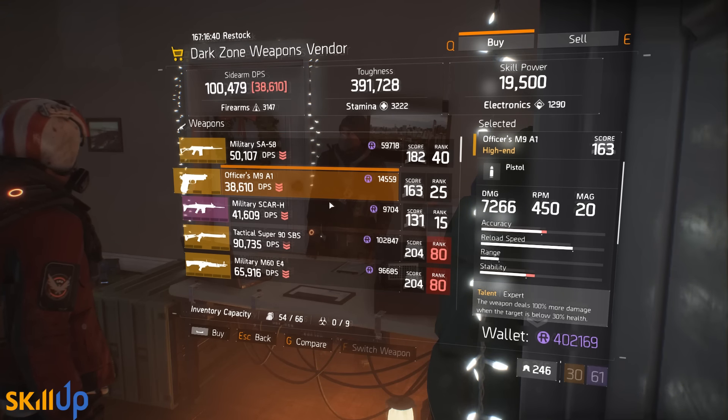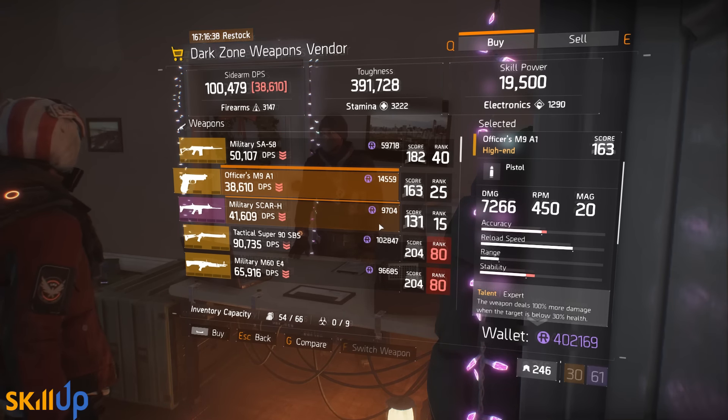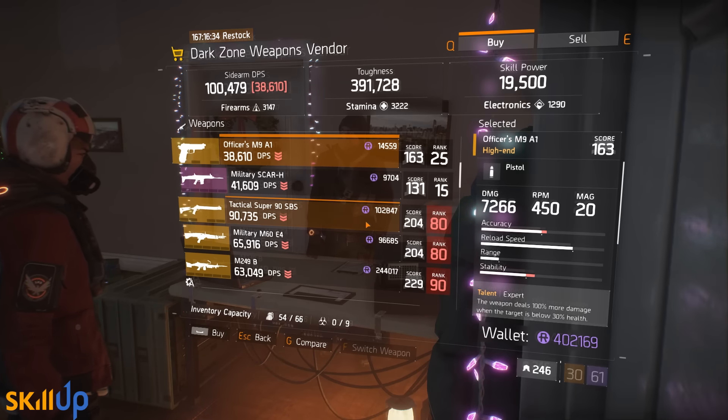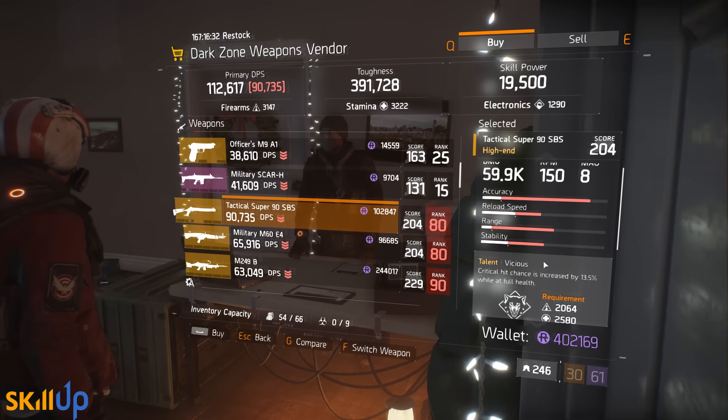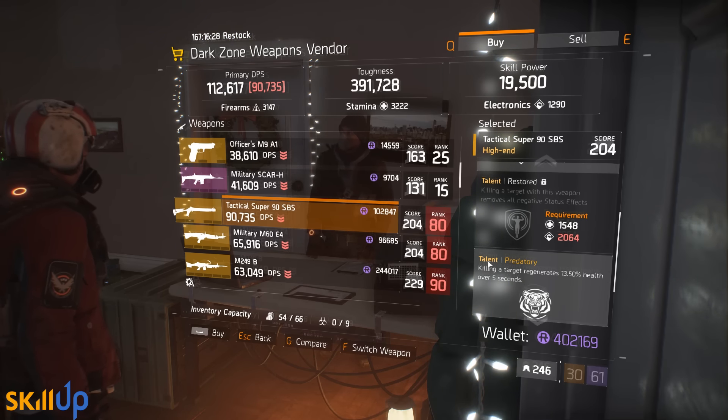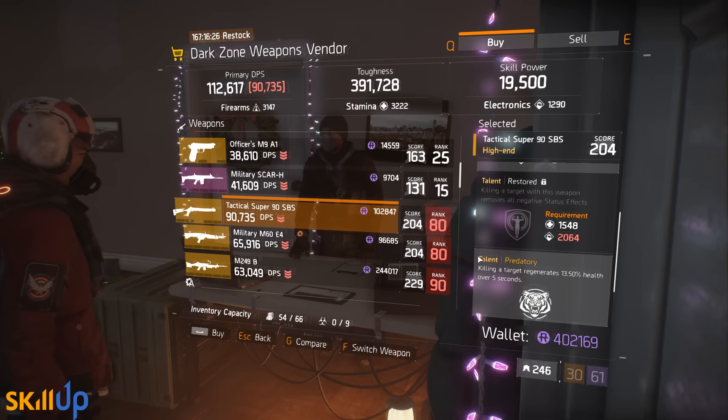At the DZ3 vendor, things are not particularly great this week. There are lower-level items: a 182 Military SA-58 which is an assault rifle, a pistol, and a 131 SCAR. None of that we're going to be looking at — obviously we're focused on the higher-level stuff.